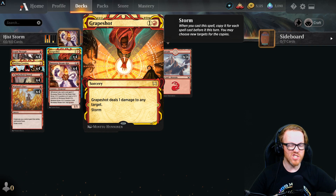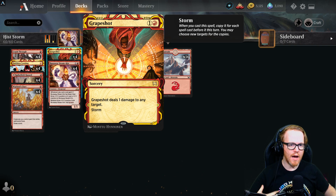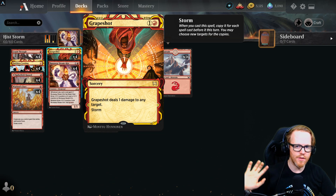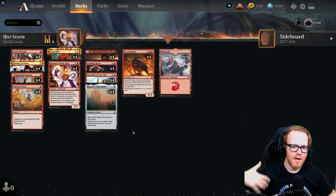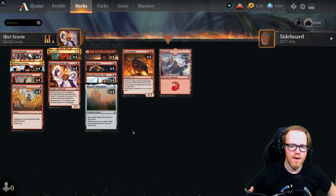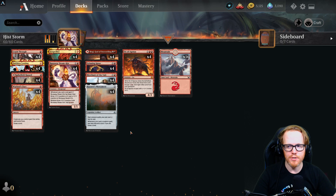We want to get the storm count to at least 20 if the opponent is at full life. One thing that's interesting about storm is your opponent needs a card that counters all copies on the stack, not just the original. Even if they counter the initial Grapeshot, the 24 copies will still resolve and hit them. The only counter is something that explicitly removes all spells from the stack simultaneously.